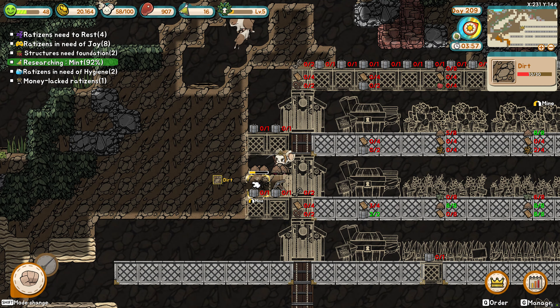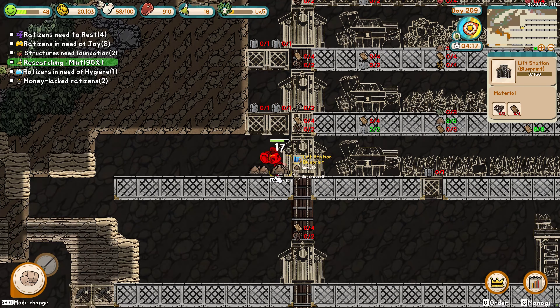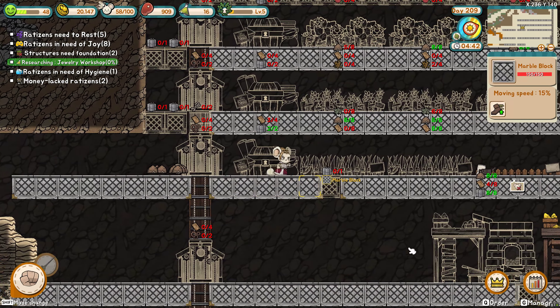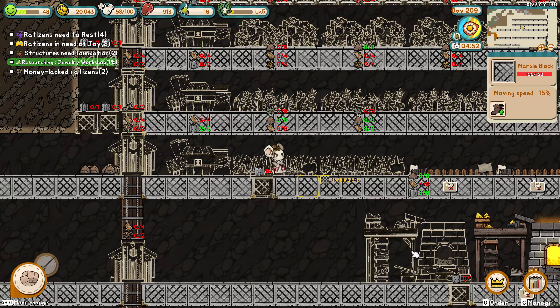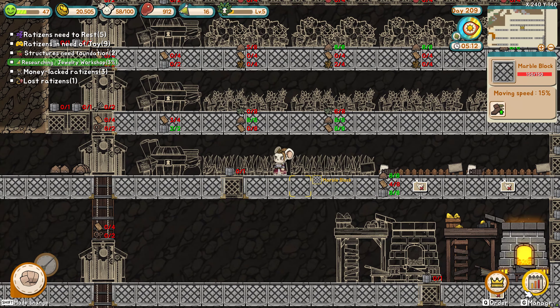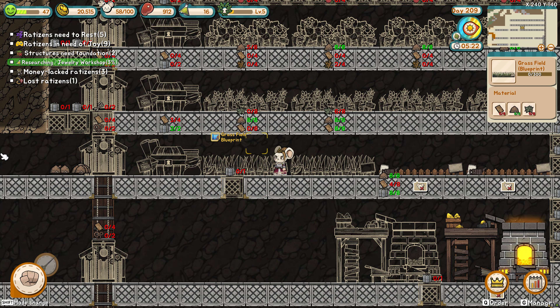I dug myself in a hole. I want to do something — maybe water should be here, because these things are tall. Water containers are tall also, so maybe I'll do the tanks up here and the dew collectors here? Uncertain — we'll have to come back to that.